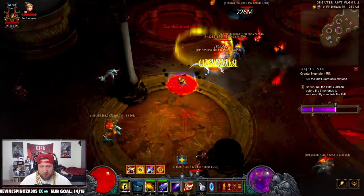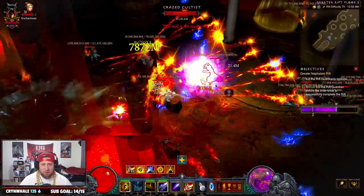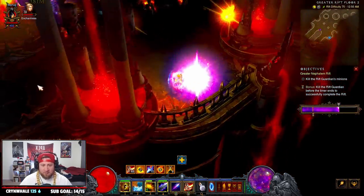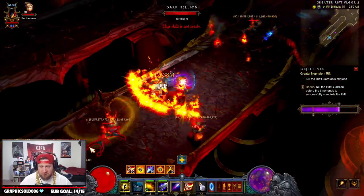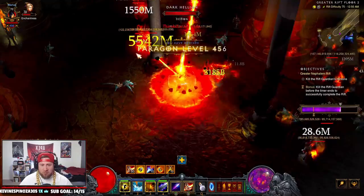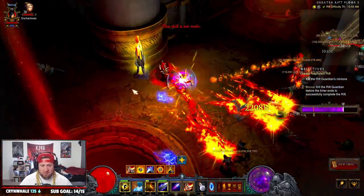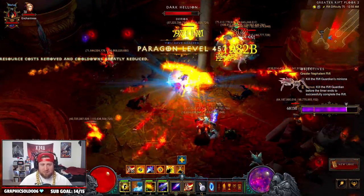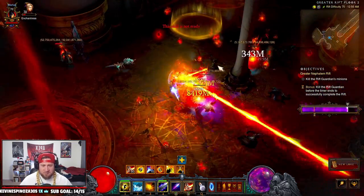This is probably going to be the second build I play besides the Necromancer Blood Nova build - I'll link that above if you haven't seen it. You just jet along, set everything on fire. You're not worried about being in front of a mob at all because of your Explosive Blast and Frost Nova. Those champions spawned, I froze them, hit them with Explosive Blast, set them on fire, and they're just dead.